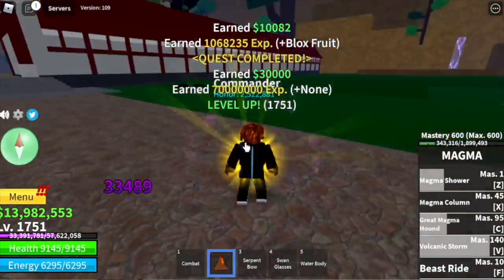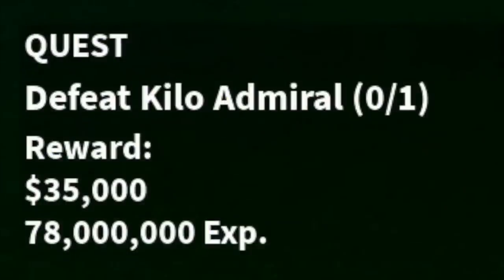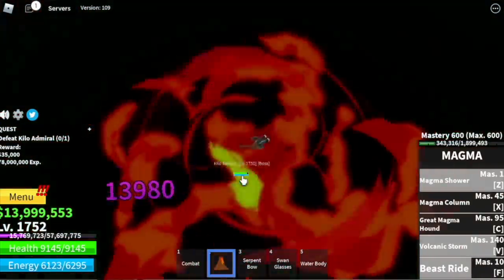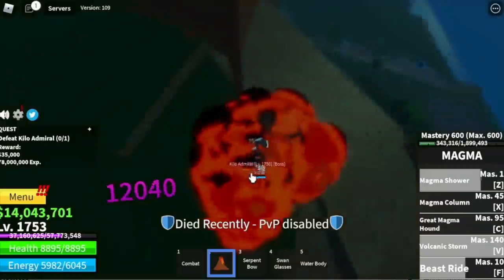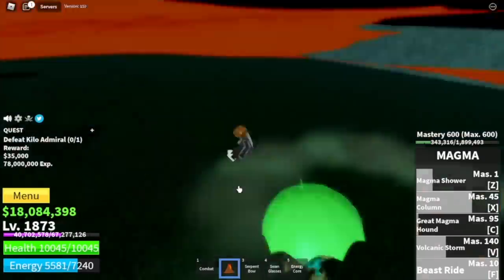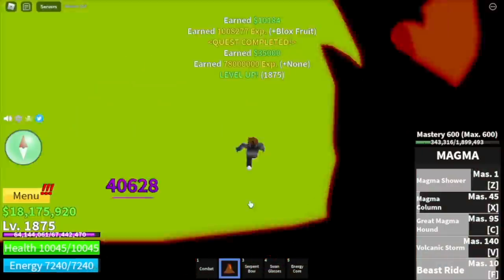At 1750, you can now move on to your next island: the Great Tree. We're gonna skip the two mobs here. Next boss is the Kilo Admiral. His weakness: just go up in the air — he cannot hit you with his skills, which makes this grinding a lot easier. Beware of bounty hunters. Tip: if someone attacks you and you've already damaged the boss, just run away — you will still get experience, even if the enemy that hit you defeats Kilo Admiral.